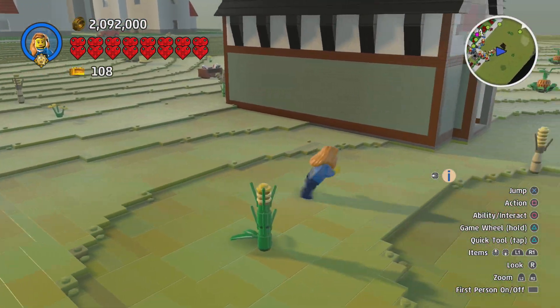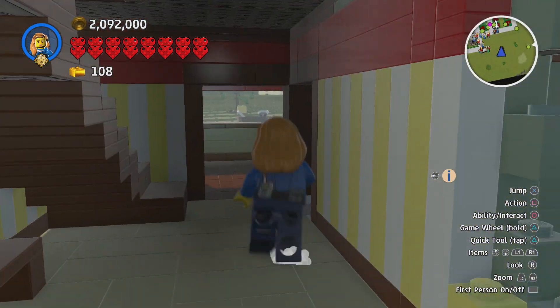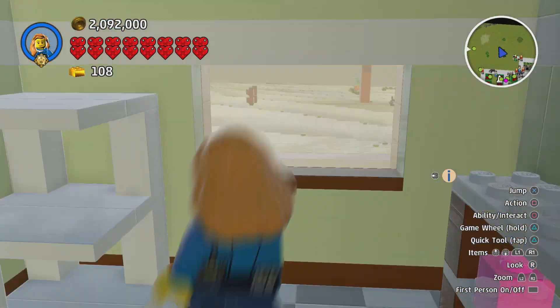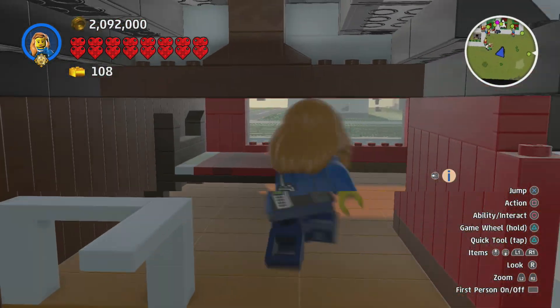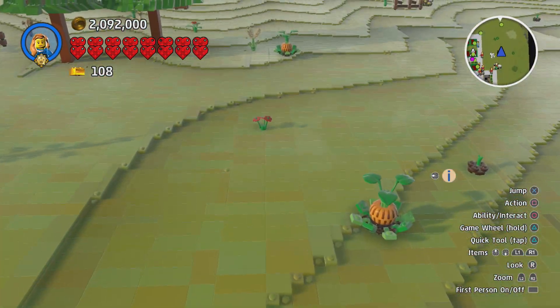Anyways, before we finish off — what is going on with this building? Why is this just here? I've never seen this building chilling out here before. I think I've seen this building before, but never just chilling out in the middle of a farmland. And it doesn't seem to be housing anything specific. I can go into first person mode — that might make this a little bit easier. It's a nice house. Maybe I'll call it my own.